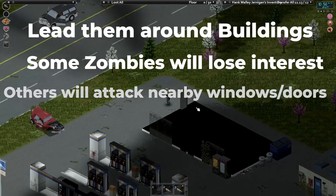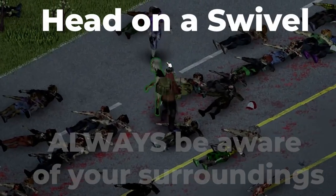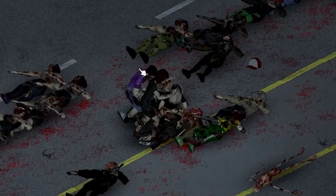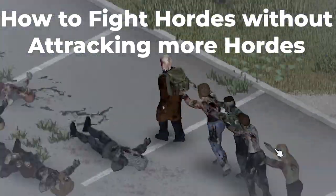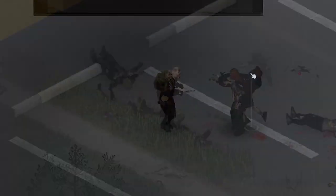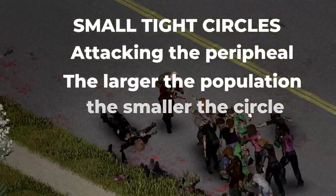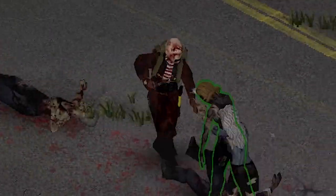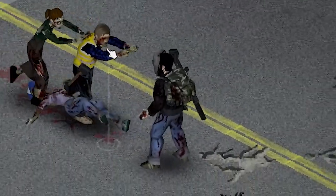This looping strategy is highly effective as long as you don't run into another group while running it. It's usually the zombies you can't see that will get you killed, so avoid tunnel vision — peer to your sides and behind you every couple of seconds. If a zombie catches you from behind, it's likely game over. On an open road with no obstacles, make small tight circles around the horde, striking to pull in stragglers as you loop. Circle size depends on zombie population in the immediate area.